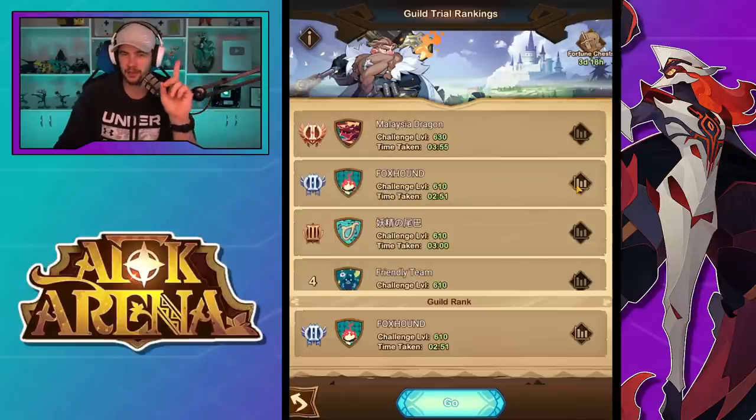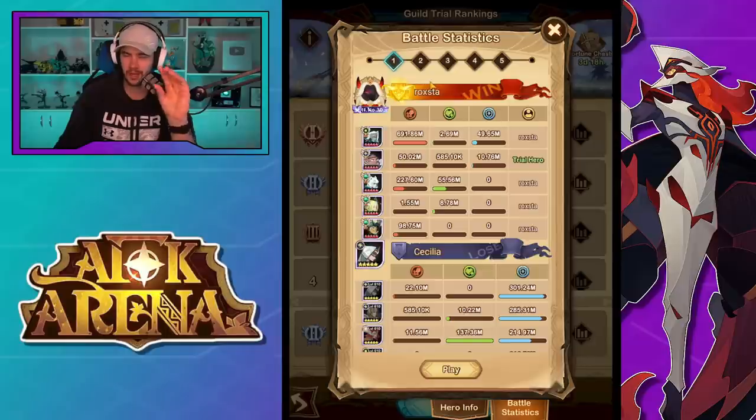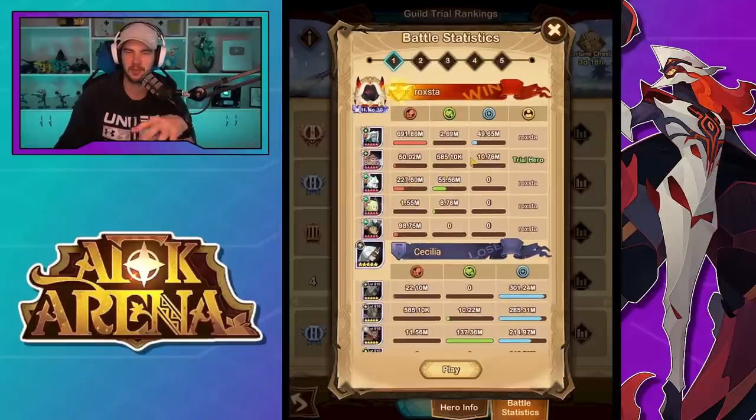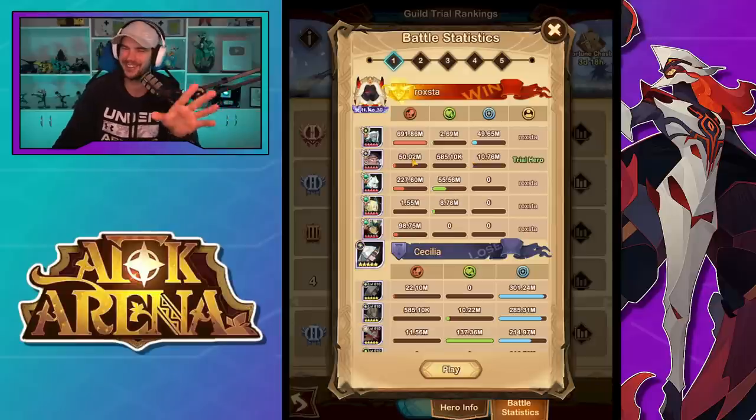So we're going to jump in and check out what Rockstar — absolute legend from the test server guild — has done to have a look. People always ask me to go through artifacts, but there's no quick button to do it. I have to long press all of them and let's face it, everyone's just doing it to copy the teams anyway. This is a good enough one, so we're just going to look at it like this.